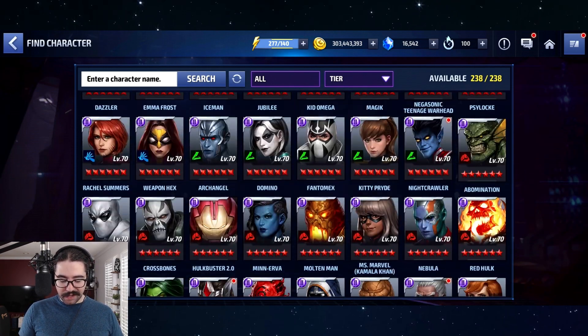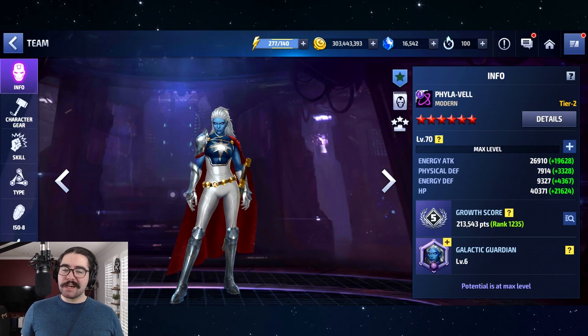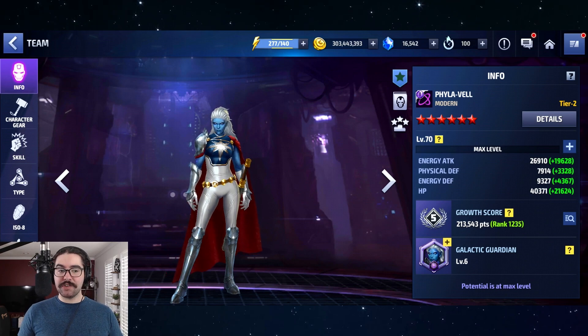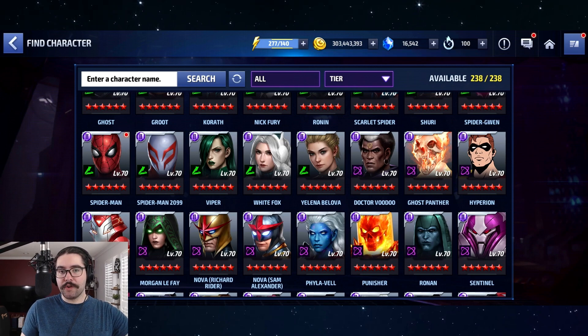Coming in at number 8, a little bit better than Colossus for the PVE side of things, is Phylavel. The good thing about Phylavel is you don't need a uniform. Like Colossus, if you have patience you can just farm her bios up slowly — but she's an ally shifter, so you're going to have to restart your game over and over, or pay real money. You can do this free-to-play with patience, but it takes months and months, and we're getting a free Mega Tier 2 every month. So if it's the difference between having fun and playing with these characters versus grinding for months, have some fun — you're going to get another Mega Tier 2 next month.